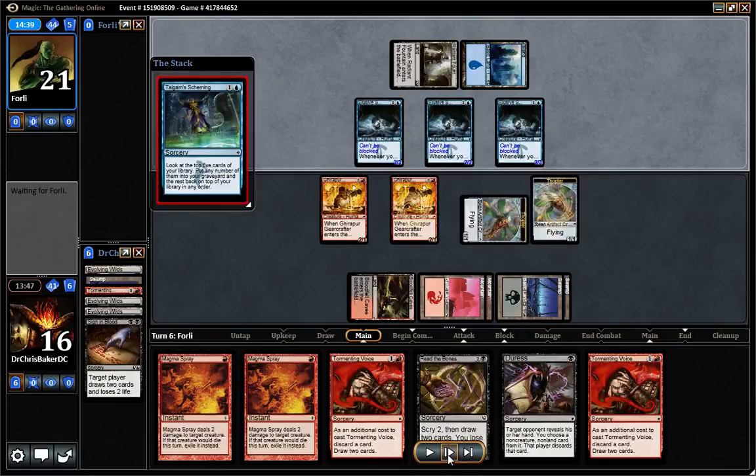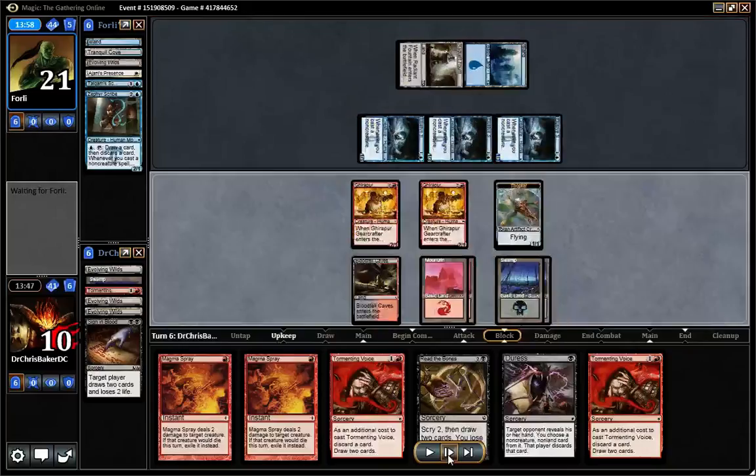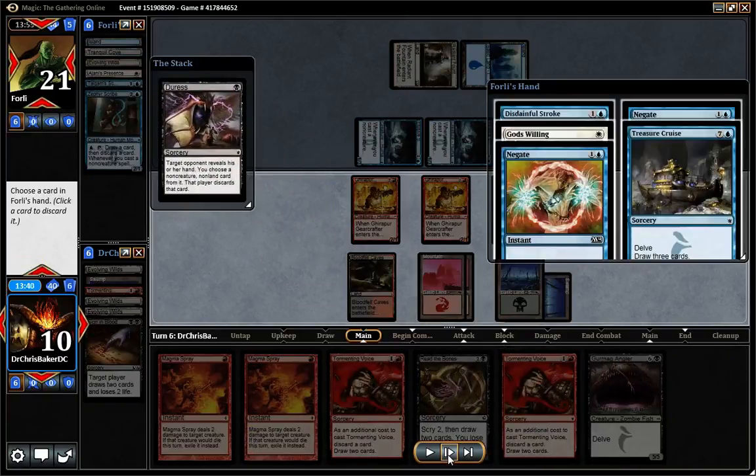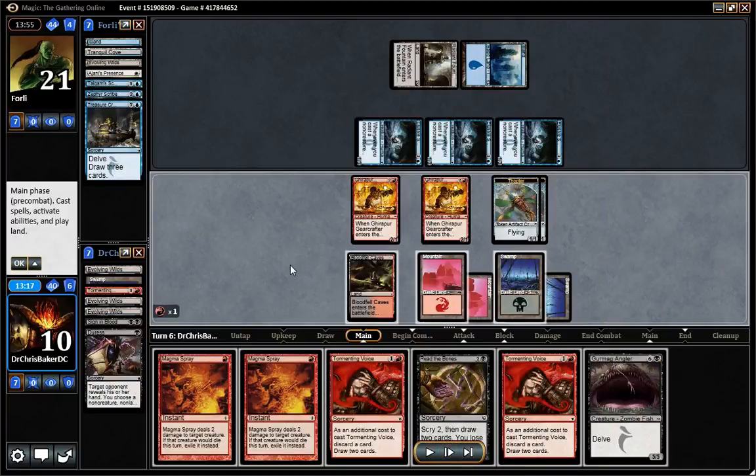Tygum Scheming — ouch. That means he can hit me for 6. Yeah, every spell he casts means he's unblockable. That's pretty crazy. We're racing — he just hit me for 6, I can hit him back for 6 as well, but he is well ahead in this race. He just Tygum Scheming and put all those in his graveyard, so he very likely has Treasure Cruise. Gonna Duress that out of his hand — double Negate, Disdainful Stroke, God's Willing. So he's got God's Willing to be protective, but Treasure Cruise is the most proactive card.